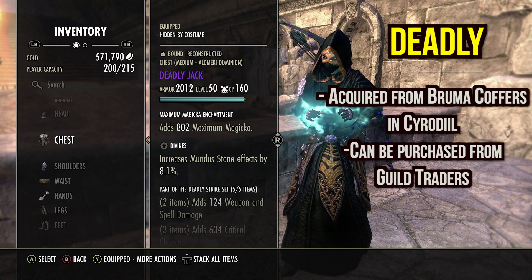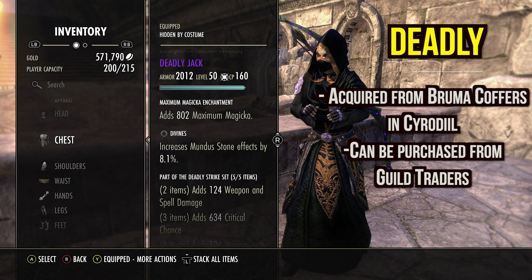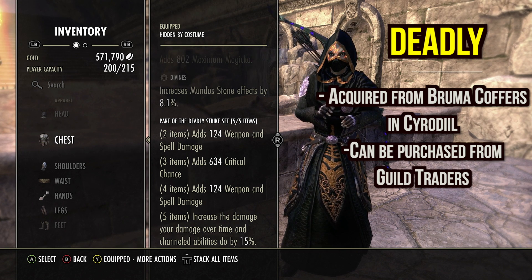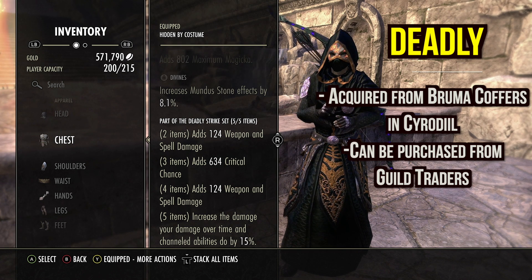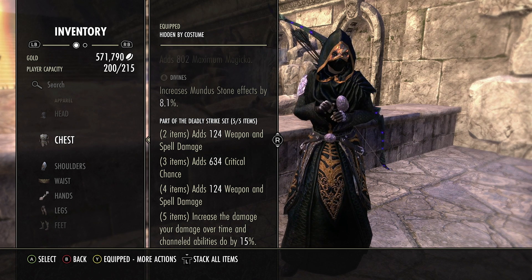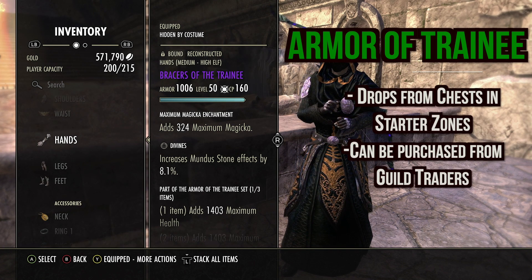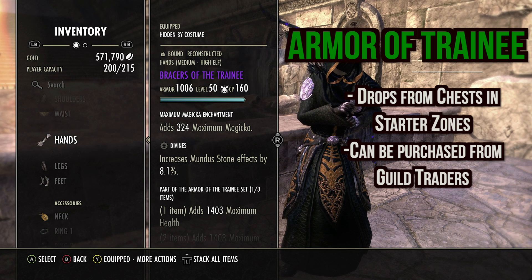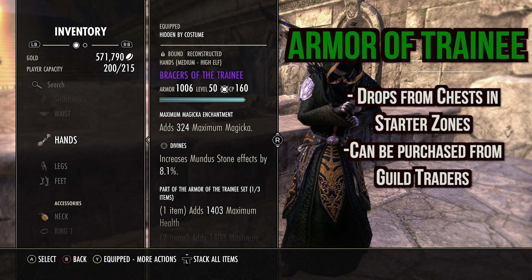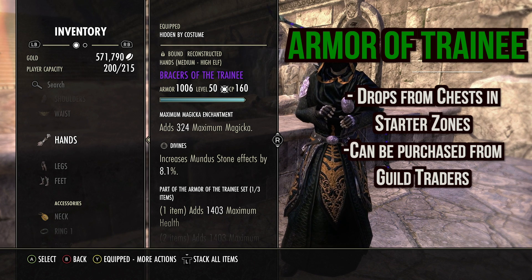Next we run Deadly Strike — very similar to the two-bar build. Two piece adds weapon and spell damage, three piece adds crit, four piece adds more weapon and spell damage, five piece increases the damage your damage-over-time and channeled abilities do by 15%. Basically this is major and minor berserk on our ultimate. We also run one piece of Training because we have one extra slot — if anyone can think of anything stronger than Training for one piece that isn't a monster set or mythic, let me know.